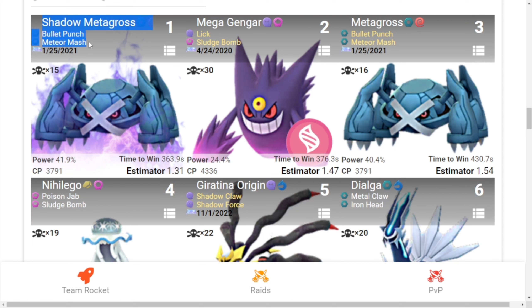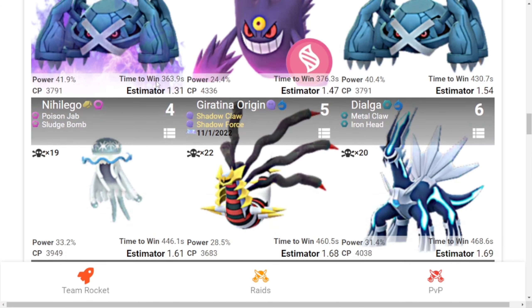Number one Pokémon to use against Mega Gardevoir is Shadow Metagross with Bullet Punch and Meteor Mash. Second is Mega Gengar with Lick and Sludge Bomb. Third is Metagross with Bullet Punch and Meteor Mash. Fourth is Nihilego with Poison Jab and Sludge Bomb. Fifth is Giratina Origin Form with Shadow Claw and Shadow Force. Sixth is Dialga with Metal Claw and Iron Head.